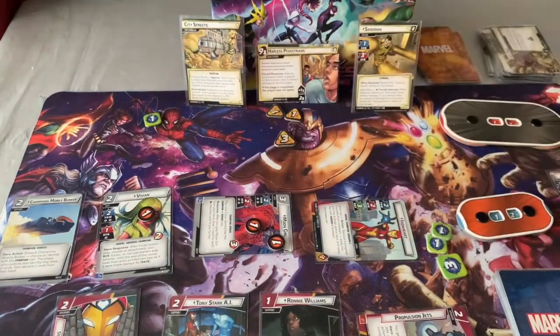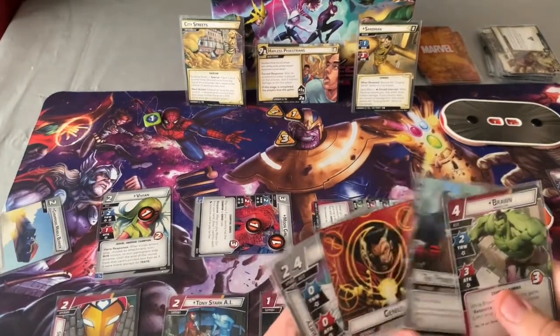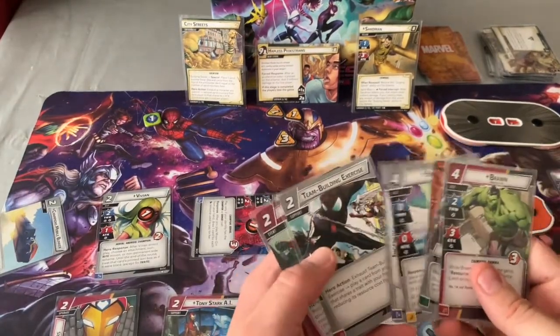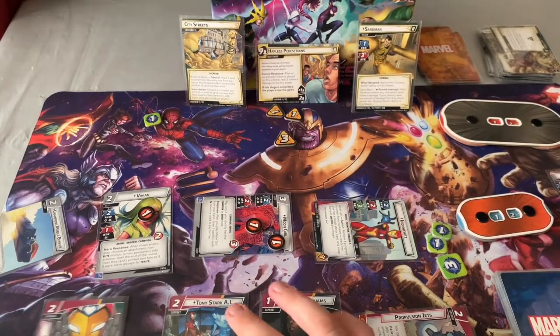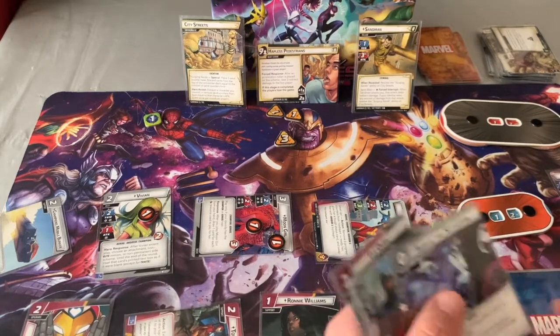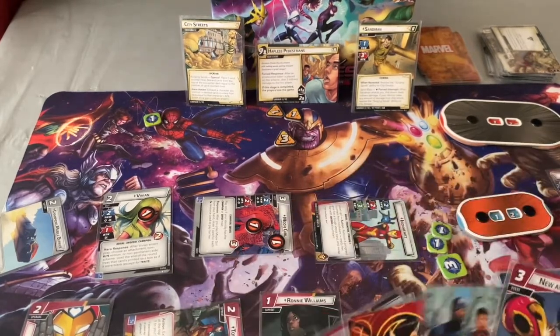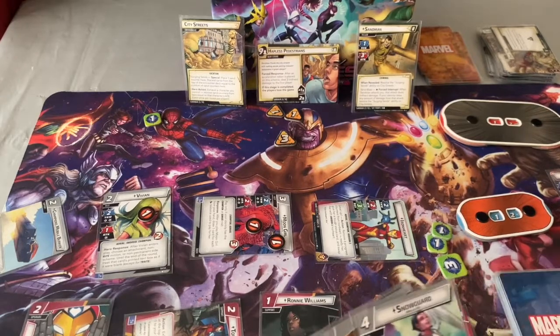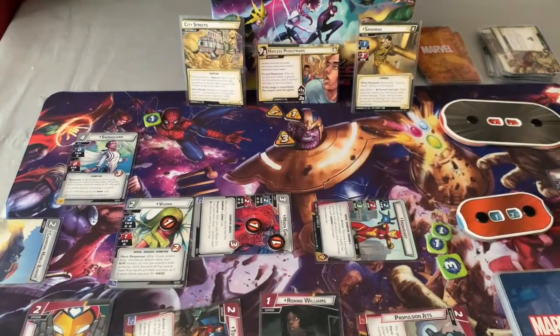Exhaust Tony Stark AI to look at top two and pick one — take New and Improved. Play Power in All of Us and Genius for Snow Guard. Snow Guard is a really cool card — costs four, three hit points, zero stats. You place counters on her: one counter gives overkill, two gives thwart three, three gives aerial. I'll put two counters on her to make her a thwarting machine — thwart for three. Then exhaust Vivian to get threat down nice and low. Spend all resources for New and Improved — on stage two I'll ready Ironheart and give her a tough status card.